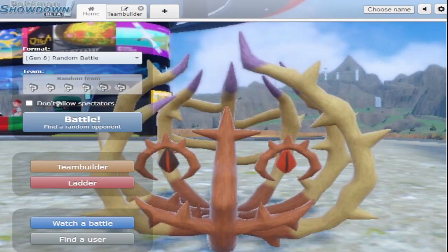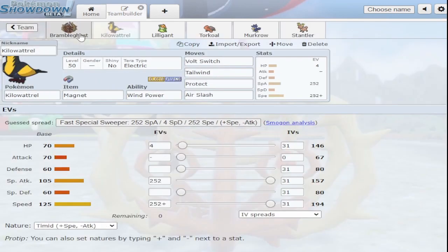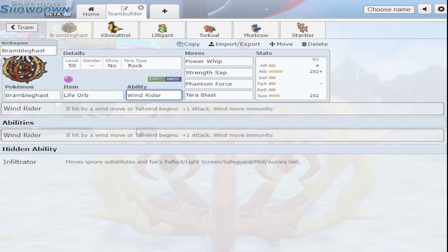Wild bolt storm and all those moves have been categorized as wind type moves — and that's for two Pokemon specifically: Bramblegast and Kilowattrel. Bramblegast has the ability Wind Rider, which says that if tailwind starts or you get hit by a wind move, you get plus one attack and you're immune to wind moves. So all of those moves we just listed — except sandstorm, I'm not sure why that's on here because it doesn't interact with this ability at all.